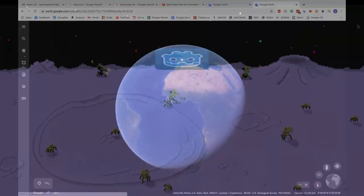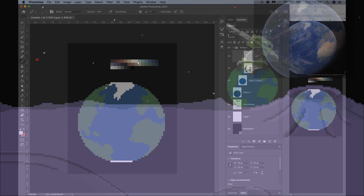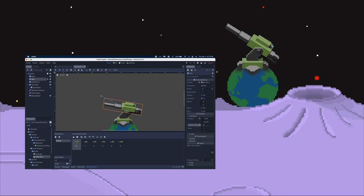First I decided to make the space cannon, since it's gonna be a center point of this game. Surprisingly, making the gun was actually pretty hard. I based the gun off a World War 2 design I found online, and then I made a side profile of the gun which would animate. I took the sprite into Godot and rotated it where I wanted, added some muzzle flash and flare effects, and then finally added a recoil effect.